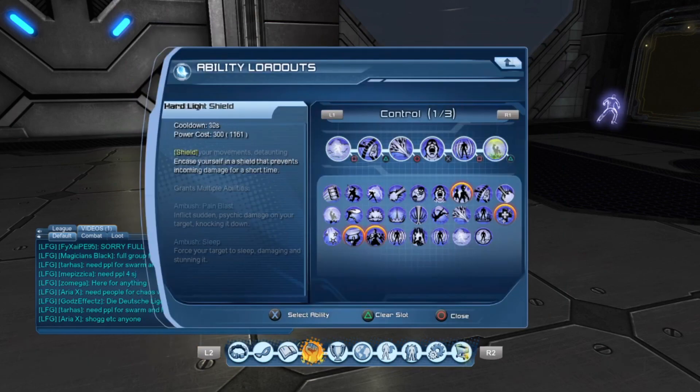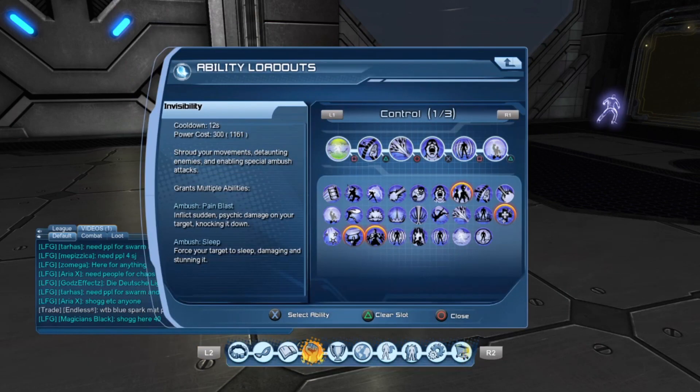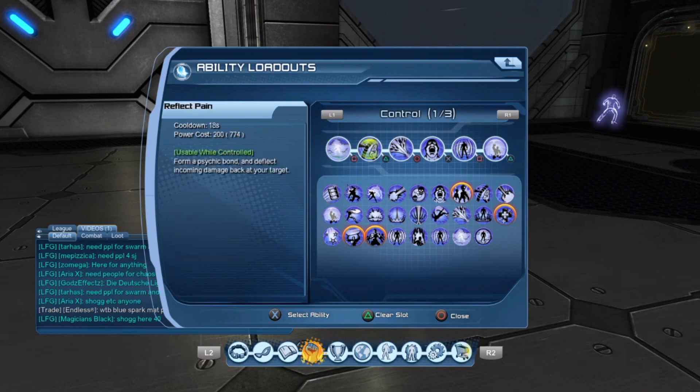Now let's jump straight into the loadout. This is how I lay it out — if you're used to a loadout, stick to it, that is my opinion. I put invisibility first as it's just a simple thing, and then reflect pain — you're going to want to use this because quantum is dominating right now because of the time bubble. If you can activate this right, you're going to be surviving that with a lot of health left.